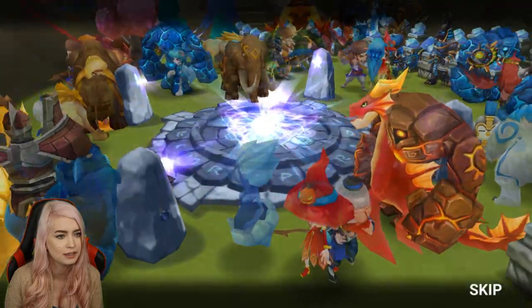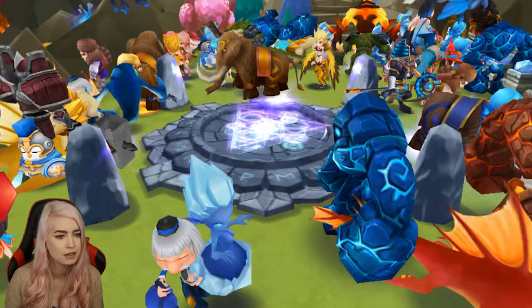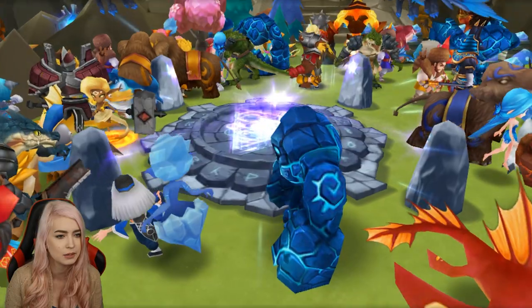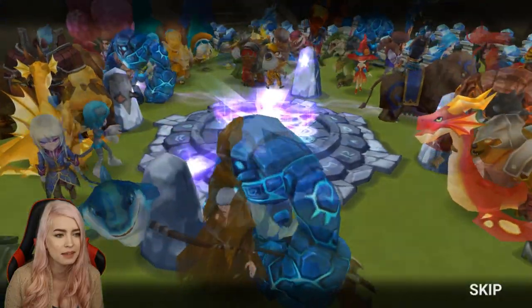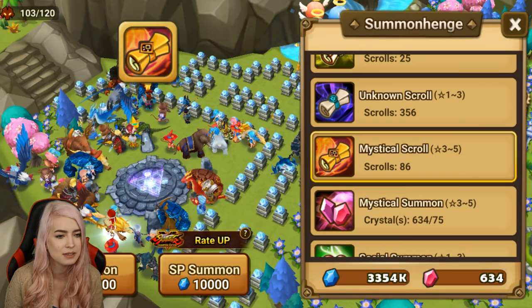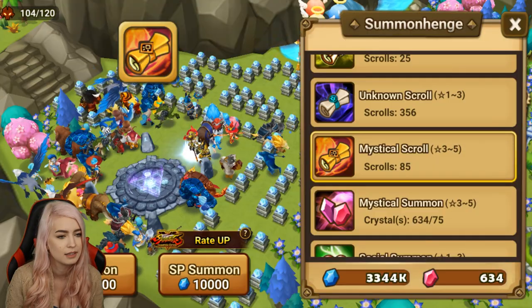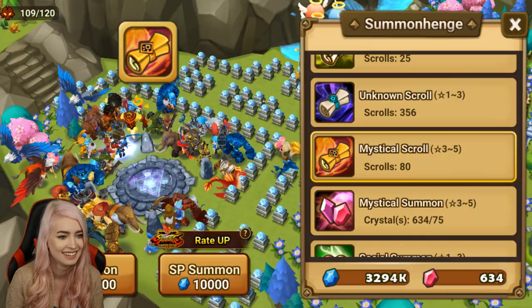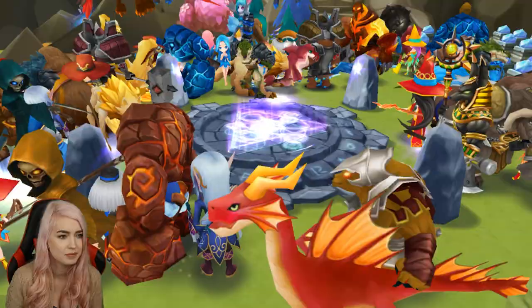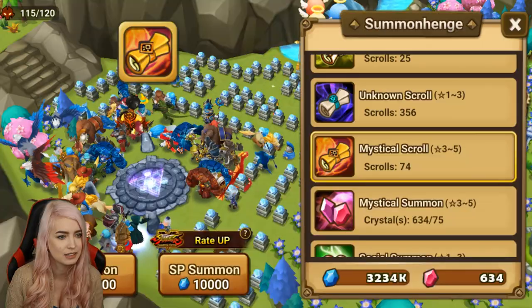We have a hundred mystical scrolls left to go. We haven't summoned that many of the collab units yet — technically only two within over a hundred scrolls. This is something I talked about in a different video where I mentioned the rates are supposed to be up but we haven't gotten that many. There are some people who've had really bad luck with the collabs and summoned a lot of the same unit. Hopefully that doesn't happen — doesn't look like it really is happening though.